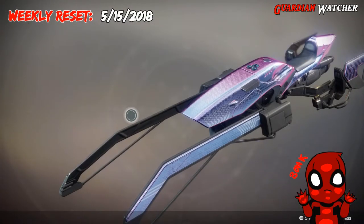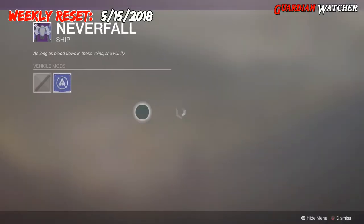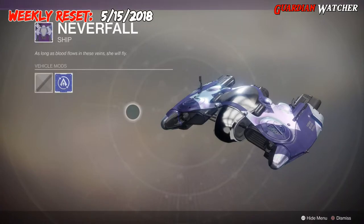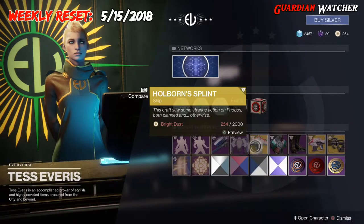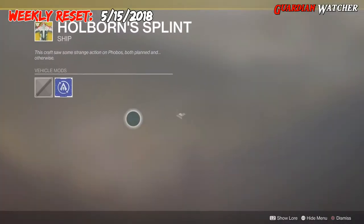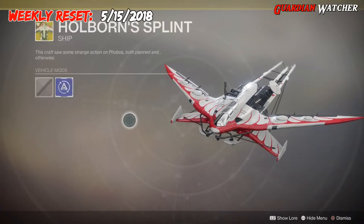This is a wonderful reskin. For the ship, we get the Neverfall — once again, another wonderful reskin. And for the exotic, we get the Holborn Splint, which is an exotic ship. This is the one I'm currently using right now. I actually love the way it looks — it's pretty badass.